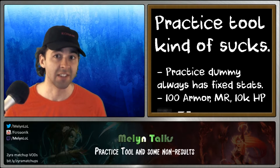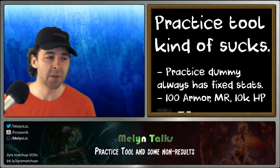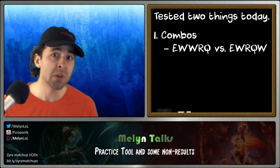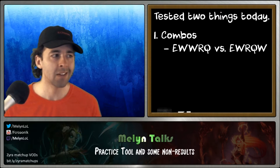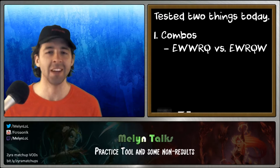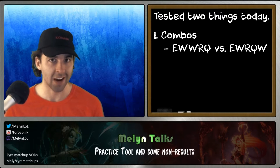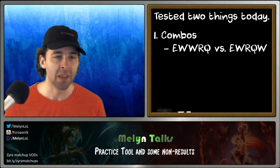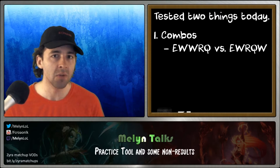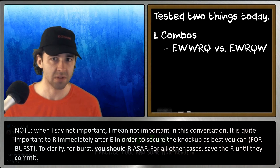Unfortunately, we don't have a lot of results to share today. I tested out two things in the practice tool. One is something that has been creeping up on me recently, and it's about combos for burst. If you've been following my Twitter, chatting with me on Discord, or watching my stream, you've probably heard me talk about the pros and how they play Zyra — specifically, their combos. When they burst someone down, very often they will do E-W-W-R-Q, or maybe Q-R.